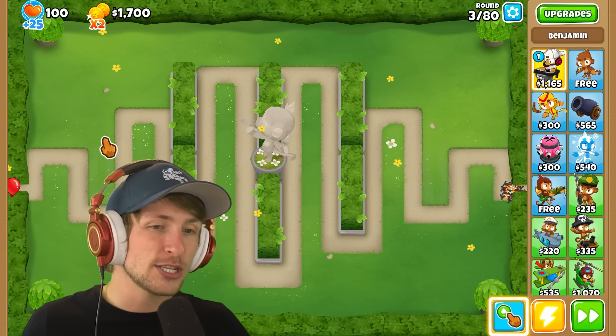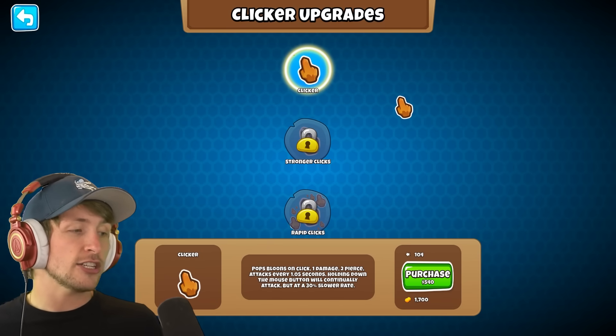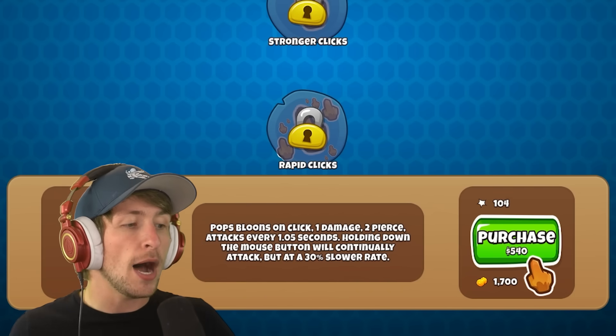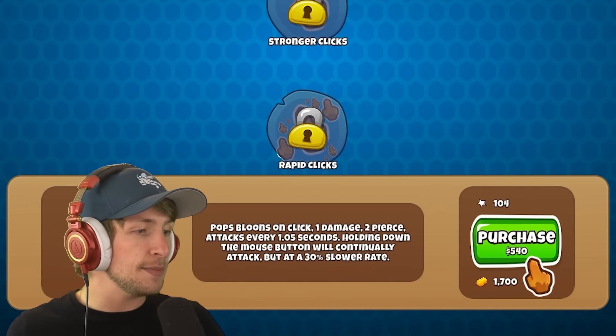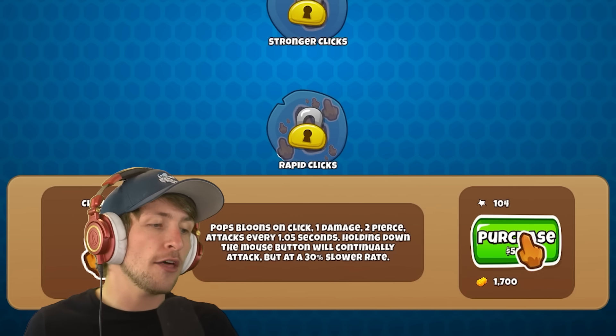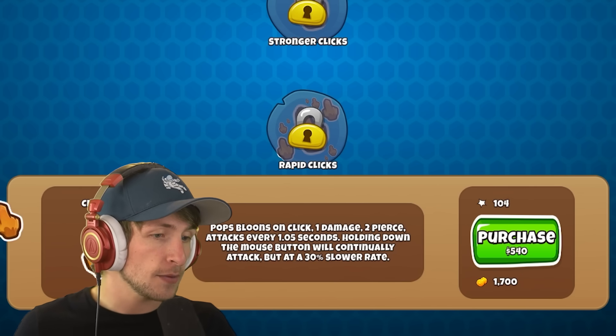I'm so pumped. Can I click on things? I can't. So I have to just straight up buy the tower. The clicker tower is $540 — pops balloons on click, one damage, two pierce, attacks every one second. Holding down the mouse button will continually attack, but at a 30% slower rate.